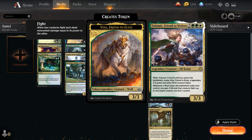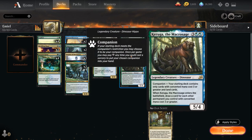We also have two copies of Tolsemir, Friend to Wolves — a 5-mana 3/3 legendary elf scout. When Tolsemir enters the battlefield we create a 3/3 legendary wolf token, and whenever a wolf enters the battlefield under our control, we gain three life and that creature fights up to one target creature we don't control. Emil's +1/+1 counter ability also includes tokens, so we can potentially have a 4/4 wolf token that fights one of the opponent's creatures while gaining three life.